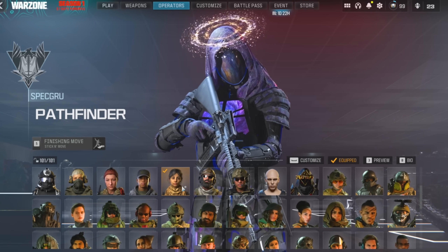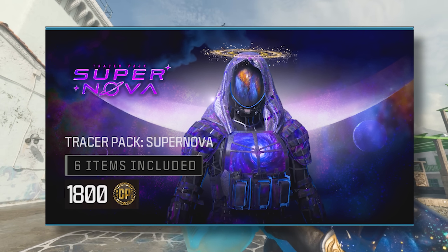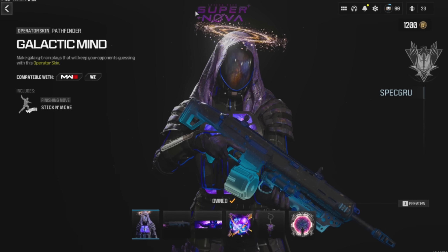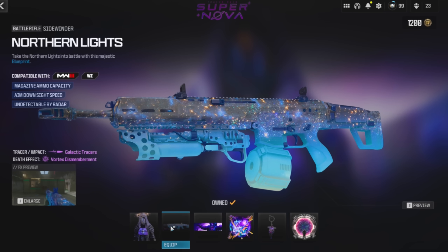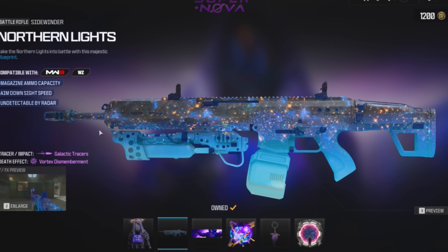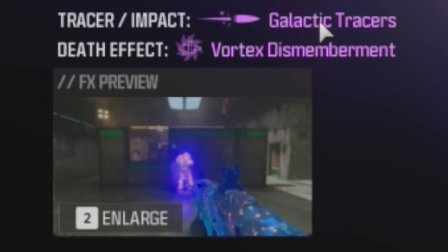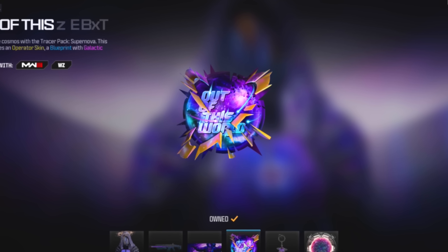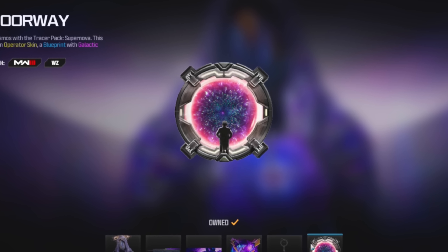The Tracer Pack Supernova bundle has finally released for Modern Warfare 3 and it's pretty nutty. The first thing you get is the Galactic Mind skin for Pathfinder, and there's just a lot going on with this. Then we've got the Northern Light Sidewinder blueprint, which looks like it has Interstellar on it, coming with galactic tracers and vortex dismemberment. There's also a calling card, a large decal, a weapon charm, and an emblem.